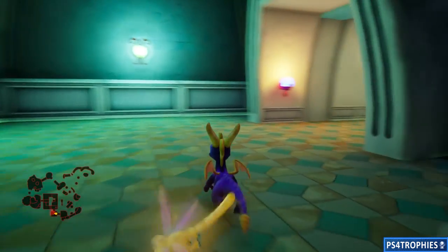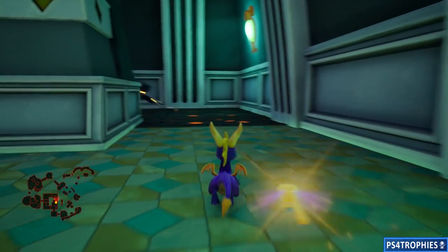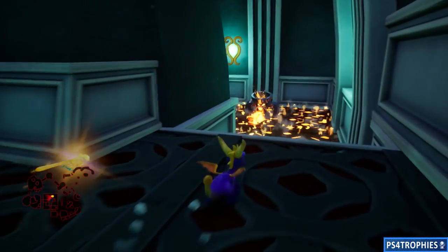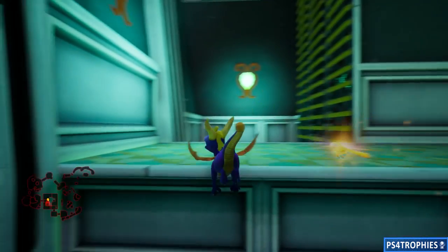Now we're going to go into the temple to get the second one. There are only two that you need to get for this trophy. This one is a little bit more cleverly hidden, but if you're going for 100%, you will find these butterfly jars. While the butterfly jars are not required for 100%, you'd be very hard pressed to miss them.